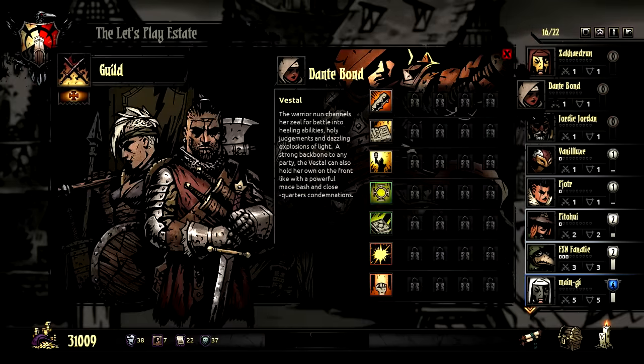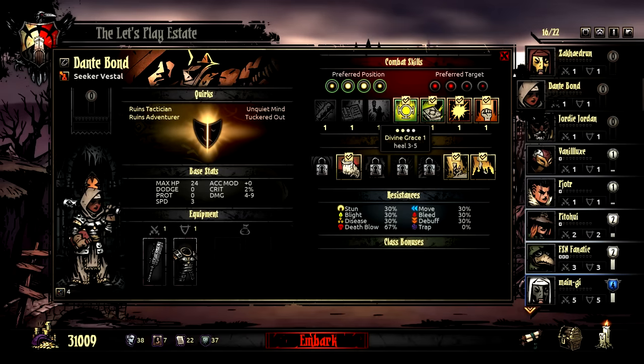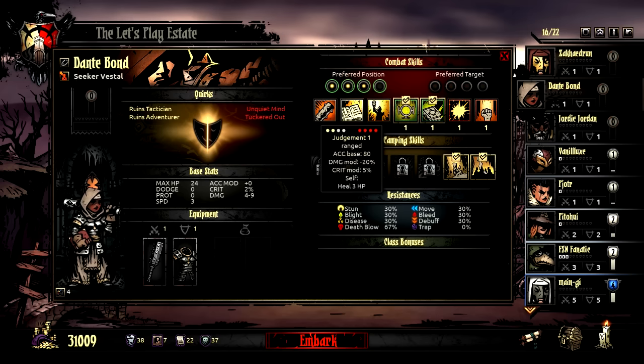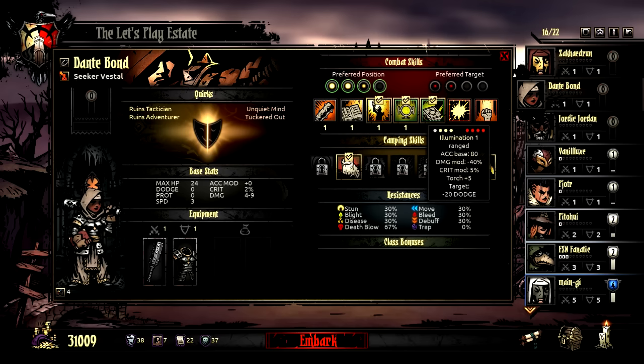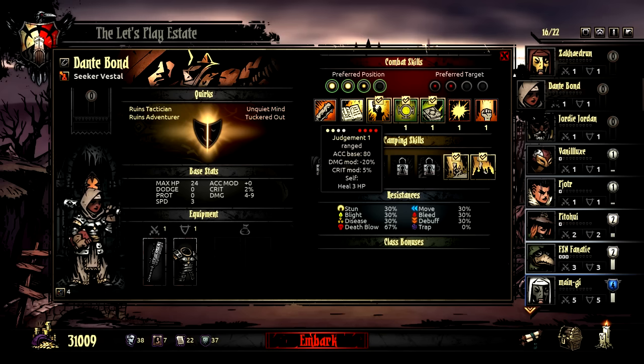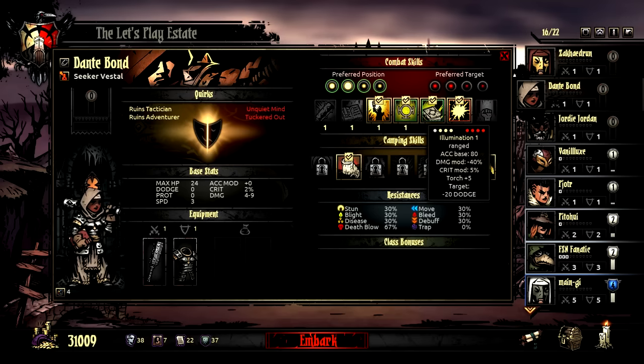Getting the Vestral the abilities they need as a healer: definitely Divine Grace and Divine Comfort - those are the necessary healing skills. I generally want a stun. There's an ability usable when not in the back row that reduces enemy dodge, and one that makes a target do less damage but requires being uncomfortably close to the front - I'm not psyched about that. Going for the one that makes enemies easier to hit, since I can use it from farther back.